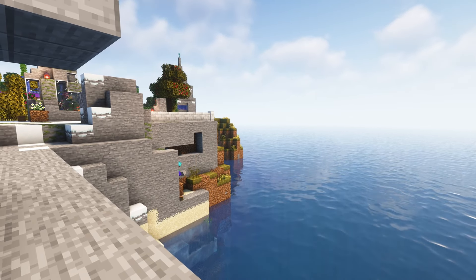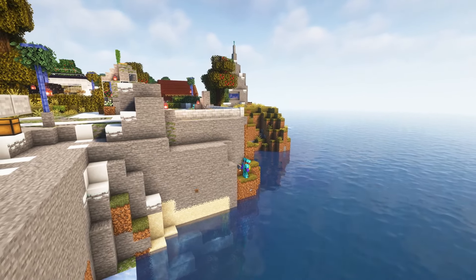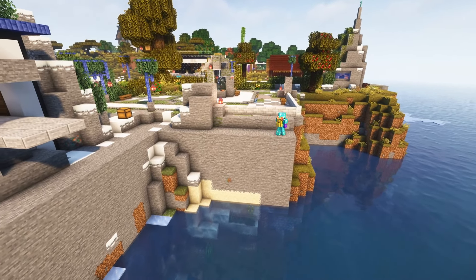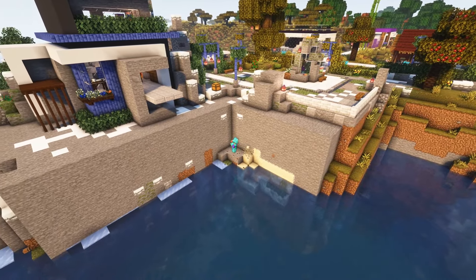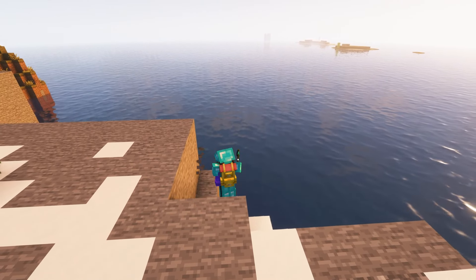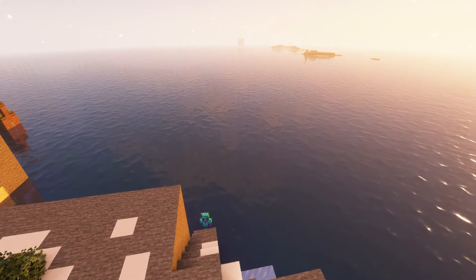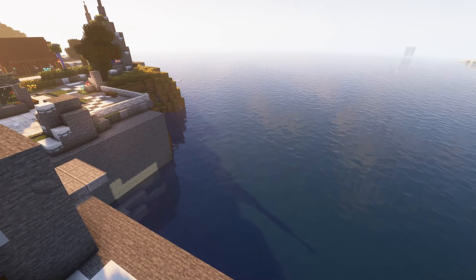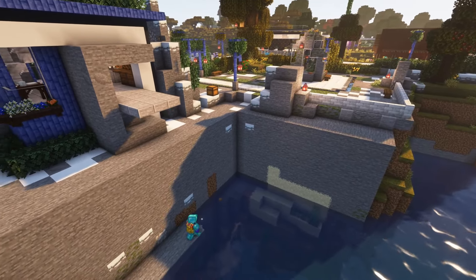I began by evening out this cliff face to make it a little more uniform so I could add some wall detailing before I had the actual dock itself. The details I ended up with I really like — I've never really built docks like this before so it's kind of a learning experience. Unfortunately the first part of this build the replay mod went all crazy on me so there will be a jump because I had to cut out part of it, so I apologize for that.